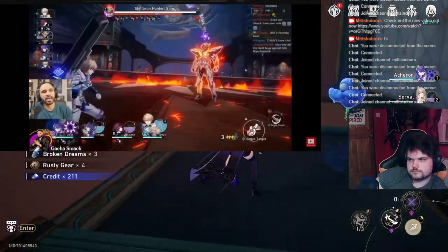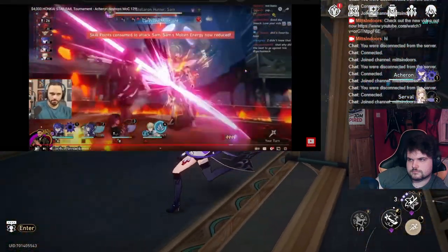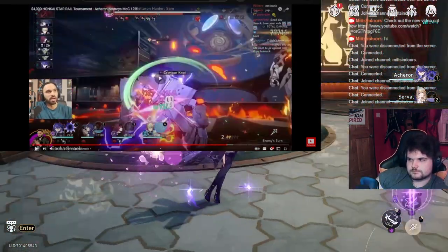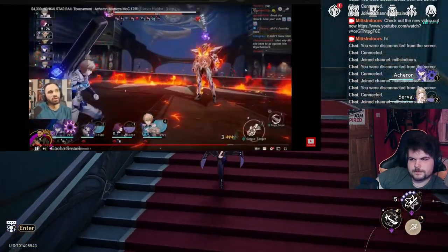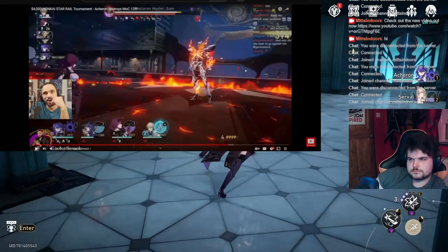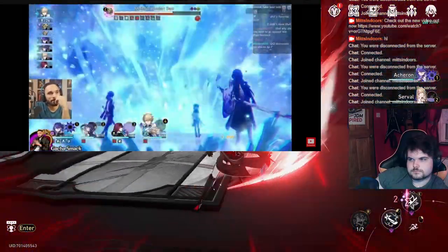I auto attack there — that's fine. That is a massive lifeline for this team. We do have reduced healing so the shielding is a good effect. Rolling straight into this — that's why Imbibitor Lunae is great against Sam; if he does a three-charge basic attack that counts as three shield breaks. Kafka did a skill there. Gepard's shield is just around the corner — he's about to proc it. Going into the Acheron ultimate now with 100 stacks. I auto-attacked with Gepard right there — so annoying. If I had skilled with Gepard, that would have been four stacks remaining.